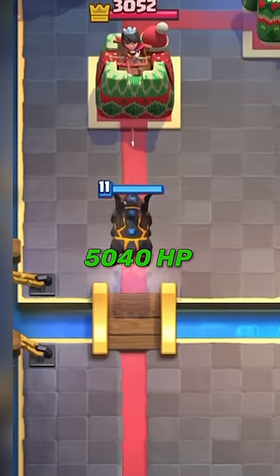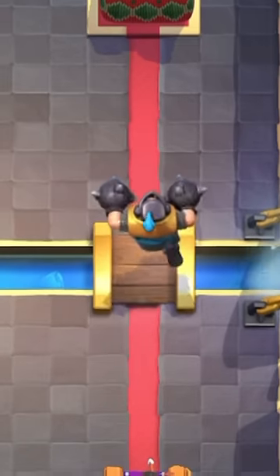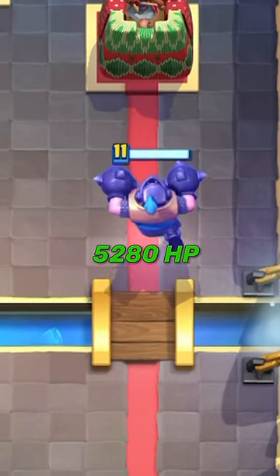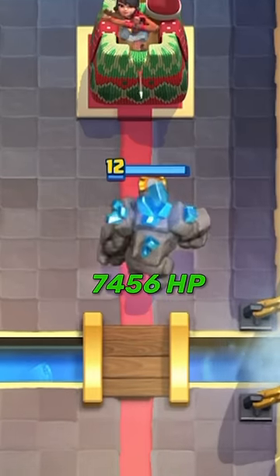Lava Hound has 5,040 HP. Electric Giant somehow has 5,109 HP. Mega Knight has an outstanding 5,280 HP. But we have one at 6,784 HP and another at 7,456 HP.